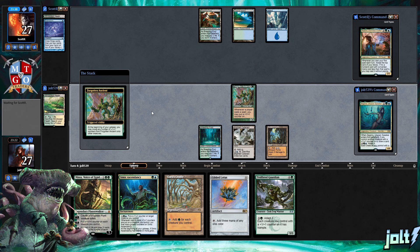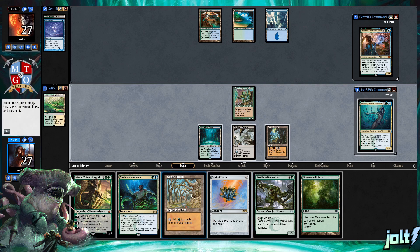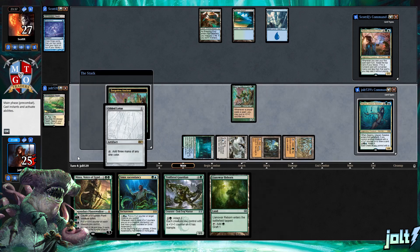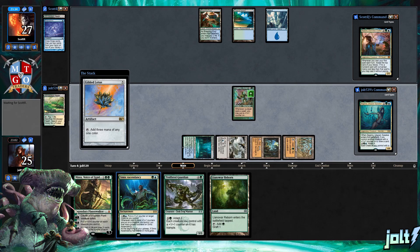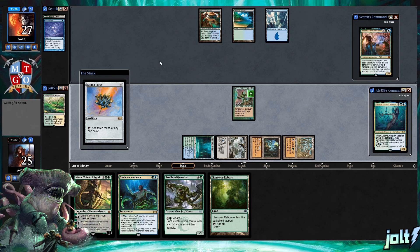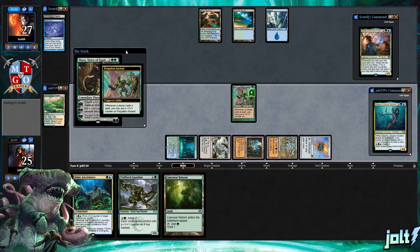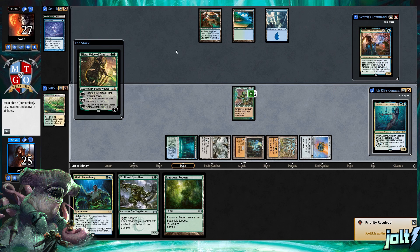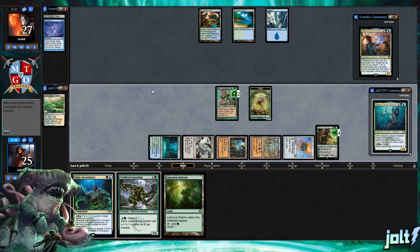We've got Forgotten Ancient down. Let's tap Gaea's Cradle for one, then go for Gilded Lotus — that's Gaea's Cradle, then Ancient Tomb for one-two-three. That opens us up on mana so we can go for Nissa, Voice of Zendikar. We're going to use her ability, start plussing up to get those plant tokens going, which will also power up Gaea's Cradle nicely. Let's get triple green off Gilded Lotus and get Nissa down.